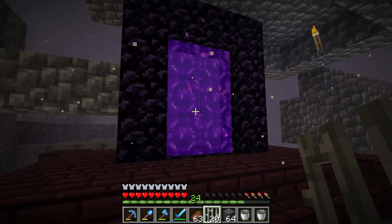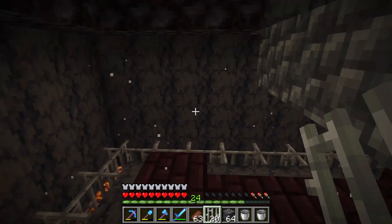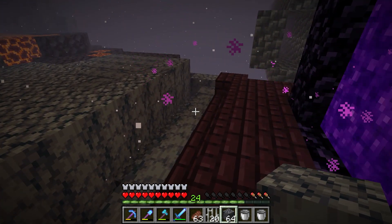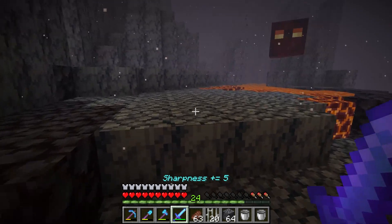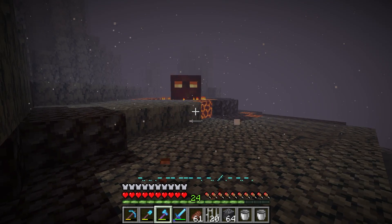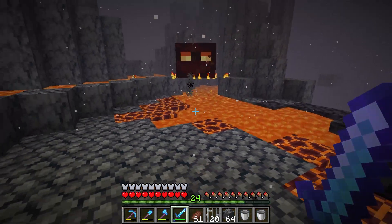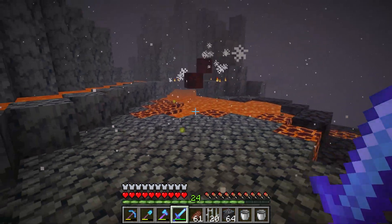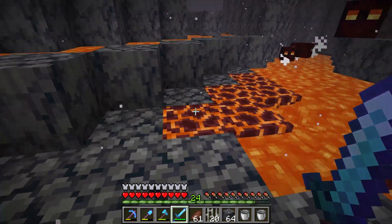I kind of want this to be the main center point with like a piglin bartering area and other features - that's kind of all I can think of right now but I'll think of other stuff. I need to kill that big magma cube - let me eat first. I also have three ancient debris so if I get another one I'll probably get a netherite sword - that'll probably be my best option, maybe a netherite pickaxe but probably just a sword.